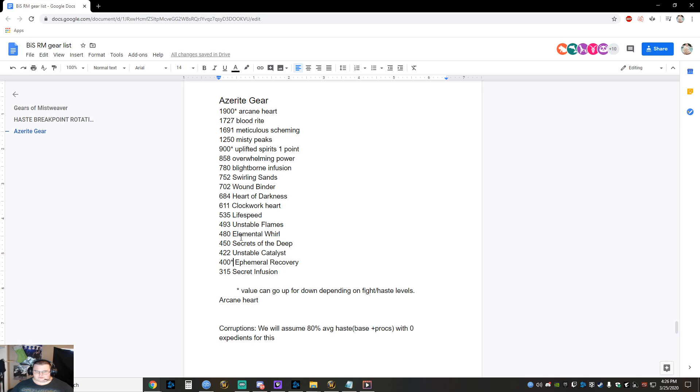Blightborn infusion 780, swelling sand 752, wound binder 702, heart of darkness 684, clockwork heart 611, life speed 535, unzeal flames 493, elemental whirl 480, secrets to the deep 450, unstable callous 422, ephemeral recovery 400. For ephemeral recovery — I put it as essentially a 4% HPS increase, but the impact is hard to state because mana could mean nothing or quite a bit. At a max-level mythic piece it's something like 1100 mana back, which could proc twice on a fight — that's 22k mana, a pretty significant portion.